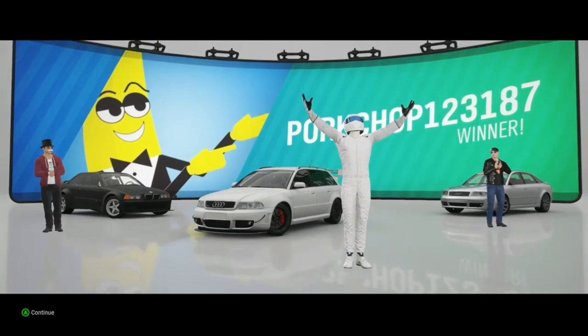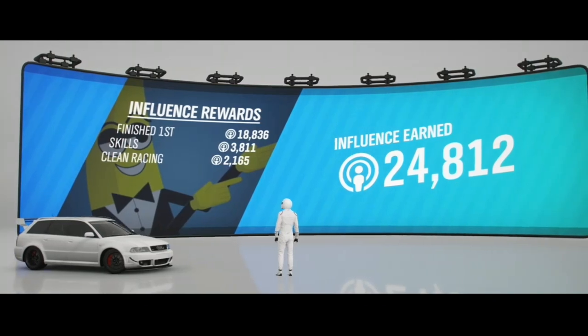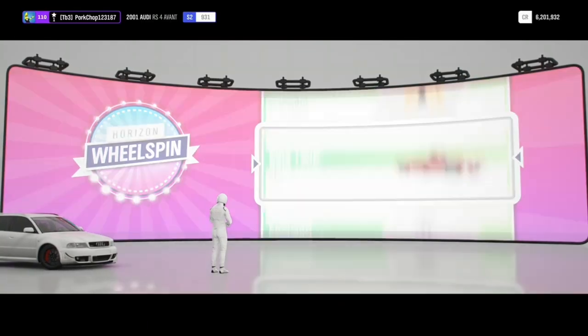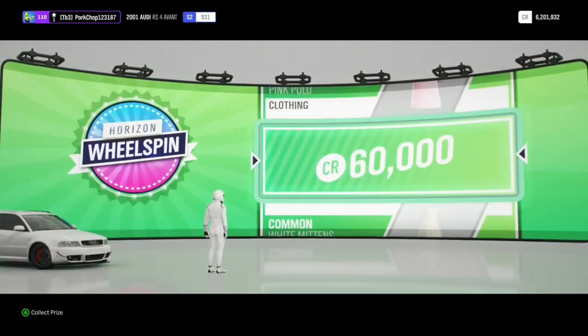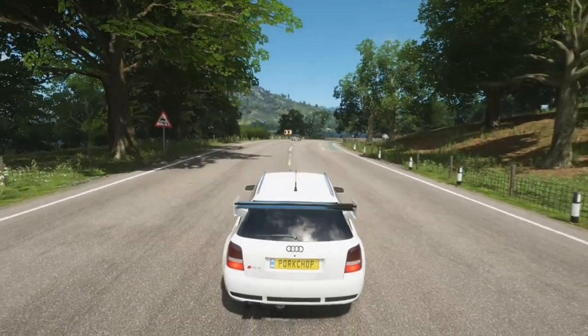The Stig came first place with the Audi! We got 60,000 credits, 24,000 influence, a wheel spin, and leveled up. Here's our wheel spin — oh, 60,000 credits! You can't go wrong. I got very lucky with credits after I bought the 15 million Edinburgh Castle — that's the one!